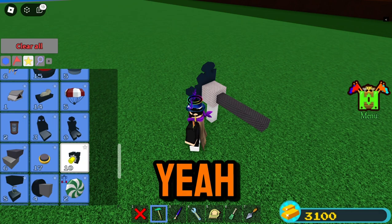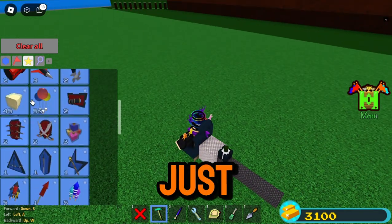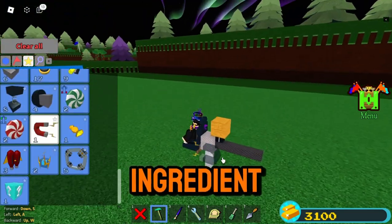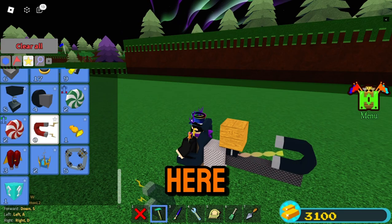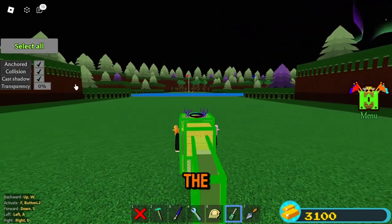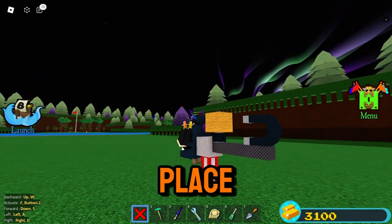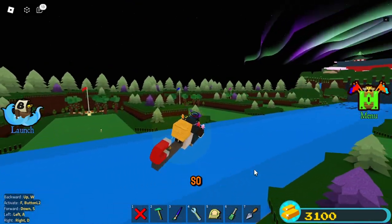Then we need a hinge — we always use hinges in these videos, that's just a coincidence I guess. After that, put the block — no matter what block it is, it's alright. Then we use the main ingredient: the magnet. Just put it right here. Next, un-anchor all the items and blocks, then delete the first rod we placed.